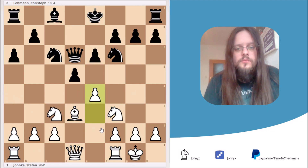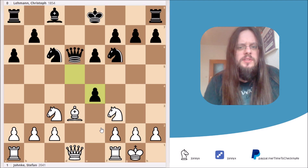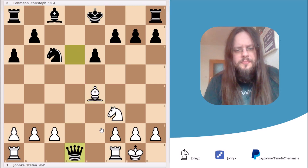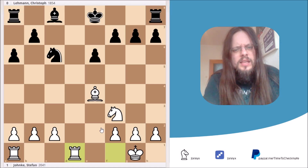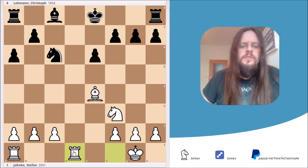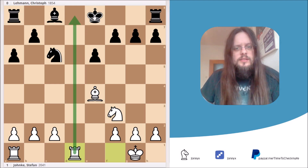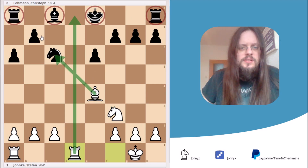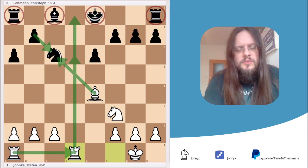In the game, my opponent played dxe4, and we reach the typical structure for this variation after Nxe4, Nxe4, and Bxe4. My opponent then decided to trade queens. White must be better here — the rook is already on the open d-file, Black's king isn't castled, Black's bishop is still locked in behind his own pawn chain, and the rooks aren't in the game. Meanwhile, my bishop threatens to take on c6 and ruin Black's pawn structure, and the rook could jump to d6 with double-rook pressure on the d-file.